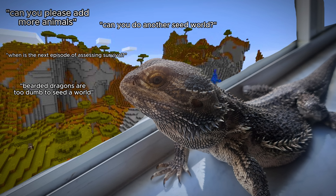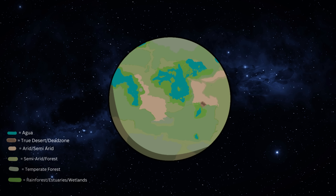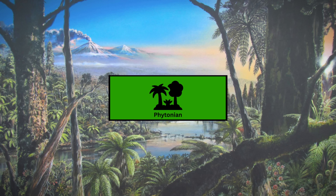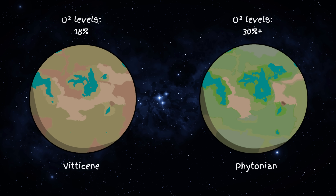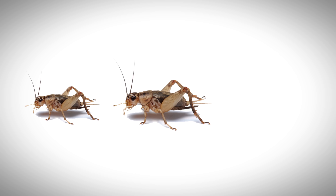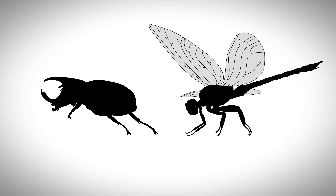There are not going to be any other animals added randomly — what we got is what we got. In the last episode, we left off at the beginning of the Phytonian period, where we see an explosion of plant life, as well as an ongoing diversification of bearded dragons into different niches. The Phytonian explosion resulted in larger amounts of oxygen in the atmosphere. Whereas in the Viticene the oxygen levels were around 18%, Phytonian levels are upwards of 30%, so we see maybe a 10–15% increase in size of many invertebrate species, though they are still held back by predation.